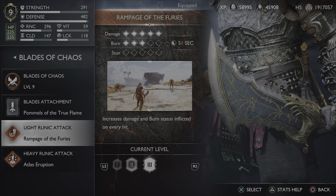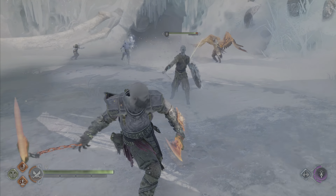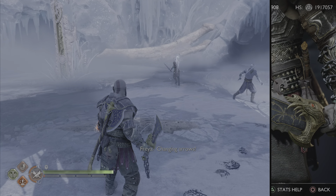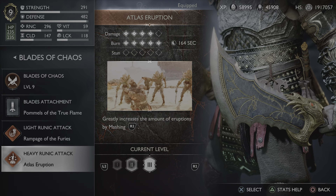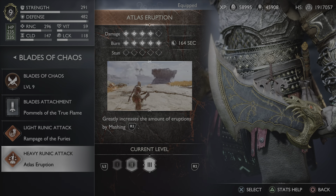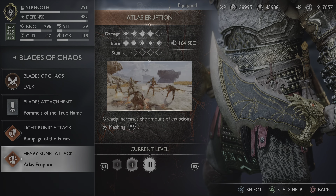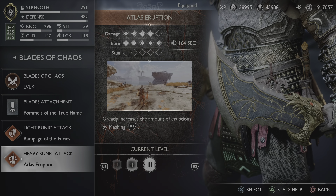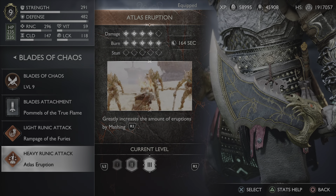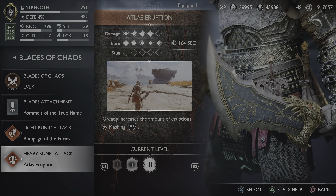Here is some gameplay of the Rampage of the Furies. My heavy runic attack is Atlas's Eruption. I kind of went for single-enemy damage with my light runic and area of effect with my heavies, because that's how I use them a lot of the time. This does just a ton of damage and also helps with disrupting enemies — and it's easy, just mash R2. Here is some gameplay of that.